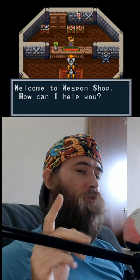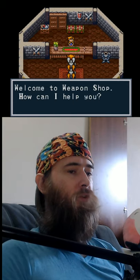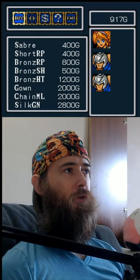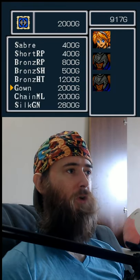Here's a warning for you should you decide to play Breath of Fire 1 for the Super Nintendo. Once you acquire Nina and make your way to the town of Romero, if you go to the weapon shop, you'll notice that you'll have a few pieces of armor you can equip on Nina.